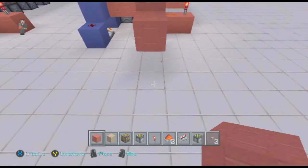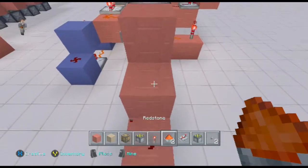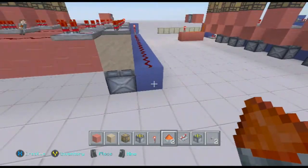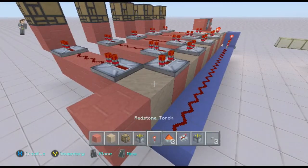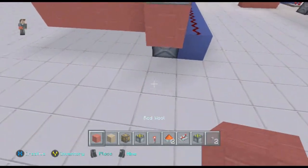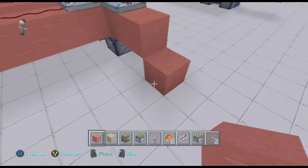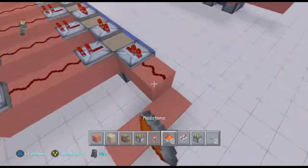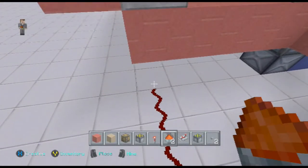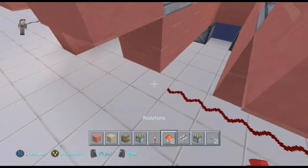Build this up like anything. You can do redstone dust into something, or you can build it out, put another one on the end — this is your output signal once it's all done. You can build it up or build it around like this and have it go to your reset. Just make sure you put down some repeaters because it's probably not going to make it otherwise.